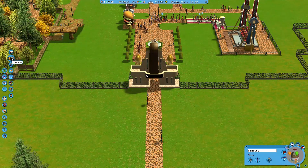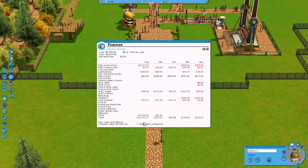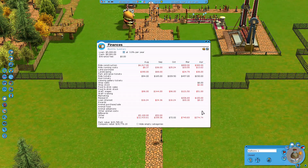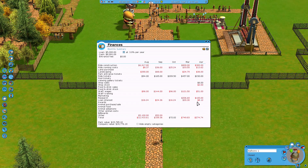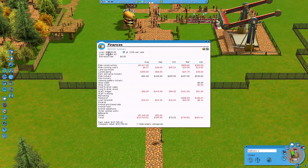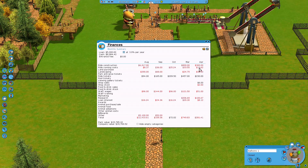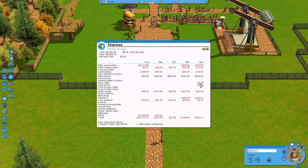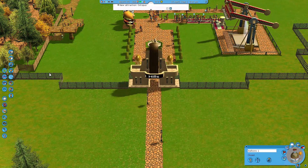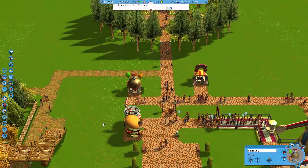I really don't remember anything. How are we doing - what month is this? April. So does that mean we're in the red? Finances: research, loan - oh yeah, we have to pay back a loan! I forgot about that. Ride construction, running costs, landscaping, shop stock, new attractions. Oh, the octopus! Let's do another ride.